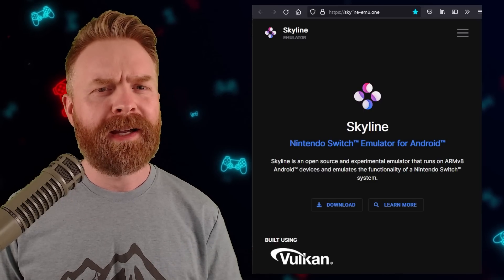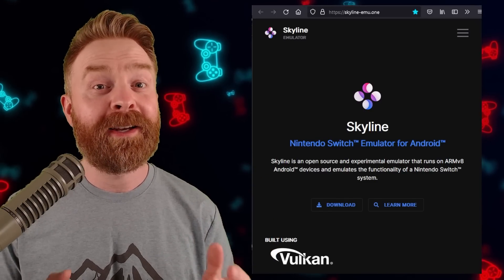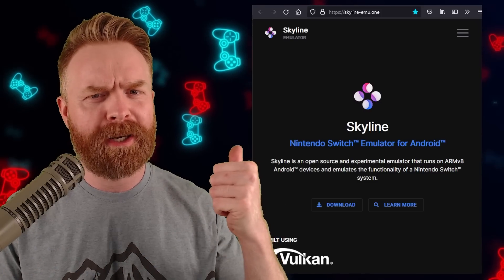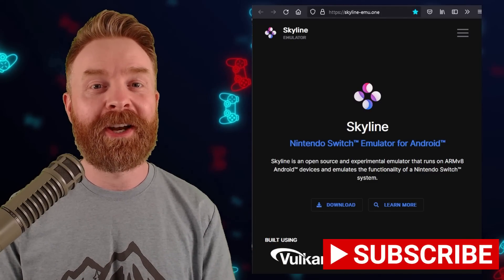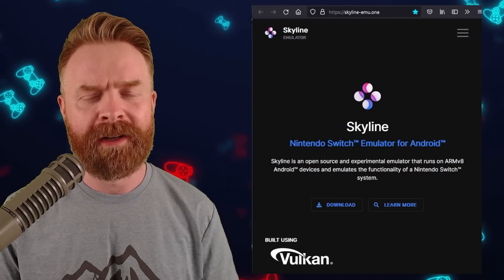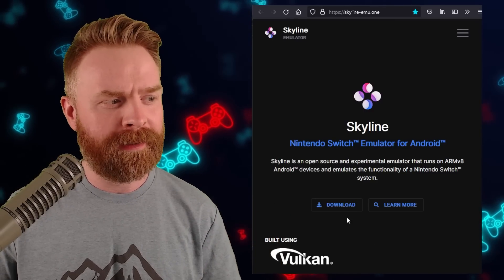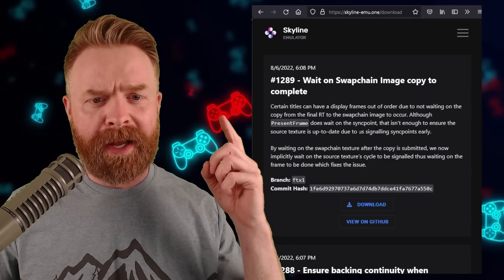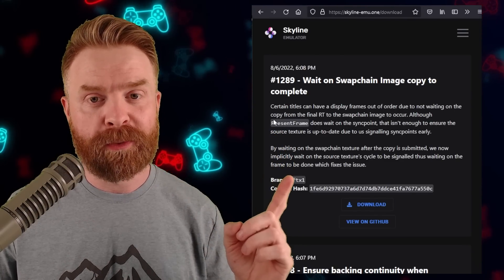To kick things off, we're talking about the best Nintendo Switch emulator on Android: Skyline. Skyline is 100% free. You can pick it up at Skyline-EMU.1. Skyline just got a massive update that increases performance by a considerable margin. Once you're at Skyline-EMU.1, click on the download button and you'll want to pick up at least version 1289. At the time of filming, this is the most recent one.